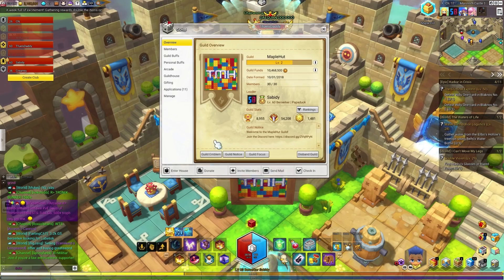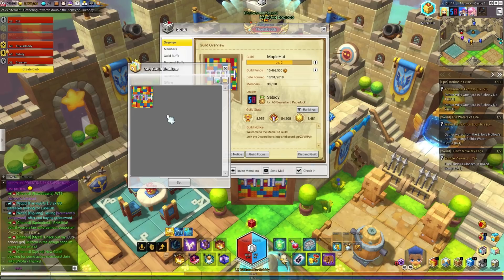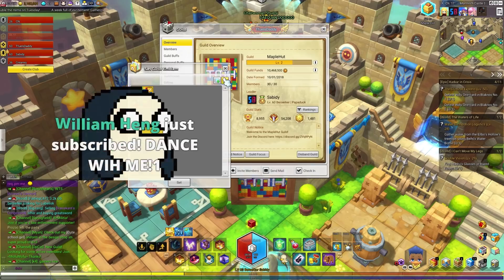Here's our guild overview. You can change your emblem on the left side by clicking it. I currently already have a picture here, so I would just click it and click set if you wanted to add a new one.